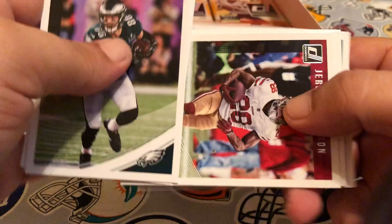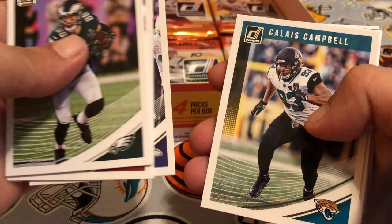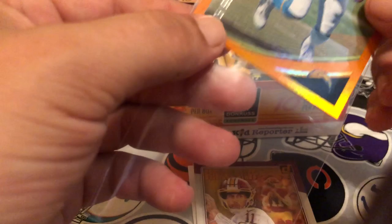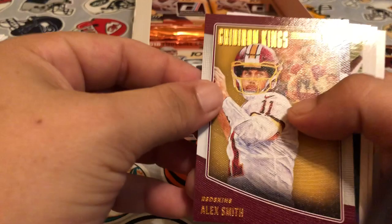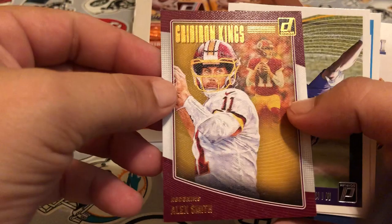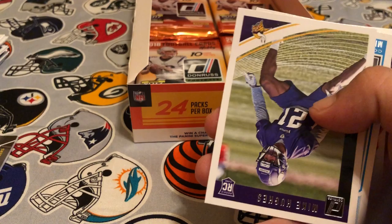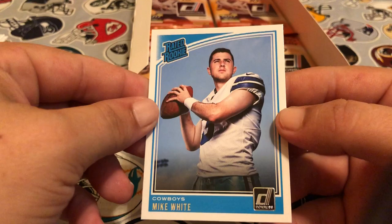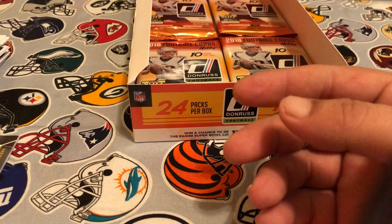Pack twelve: Zach Ertz, Aaron Rodgers, Jerick McKinnon, Luke Kuechly, Jimmy Smith, Calais Campbell. We've got a Joey Bosa — serial numbered out of 99, awesome. He's not a Bear but he is an ex-Bosa so he will find his way into my collection. I always liked Joey, he was really good — too bad he got kicked out of his last game of the year. I think it was targeting on the quarterback. We got a Mike White branded rookie.